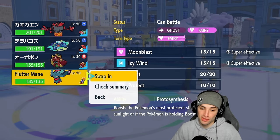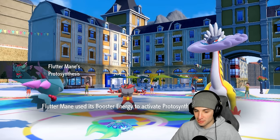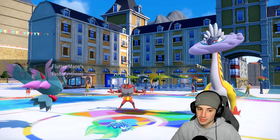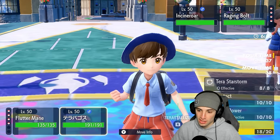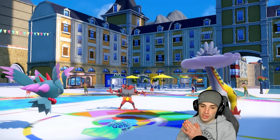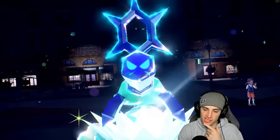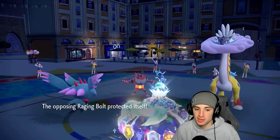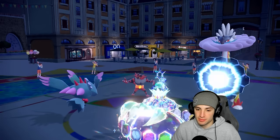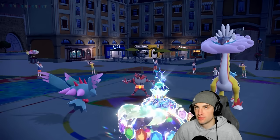I'm going to Terastallize Terapagos and go for Terra Starstorm. If they don't Terastallize Raging Bolt it takes a super effective Moon Blast. Let's see how this plays — I could Taunt but I think it's time to just attack. Terra Starstorm — Terastallizing going Stellar Tera type, plus two special attack and plus two special defense. Incineroar probably Parting Shots into me. He ends up Protecting Raging Bolt — actually smart play.